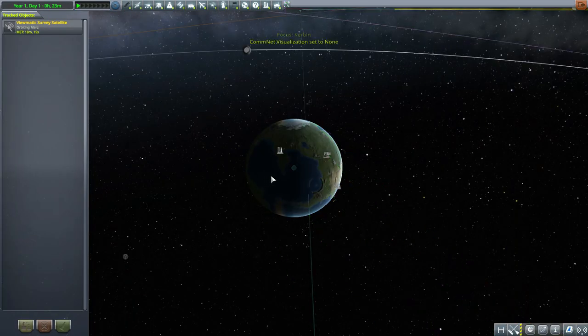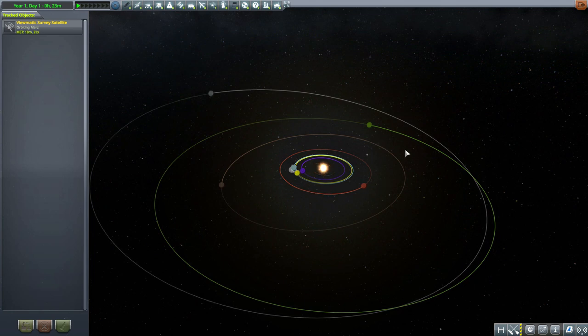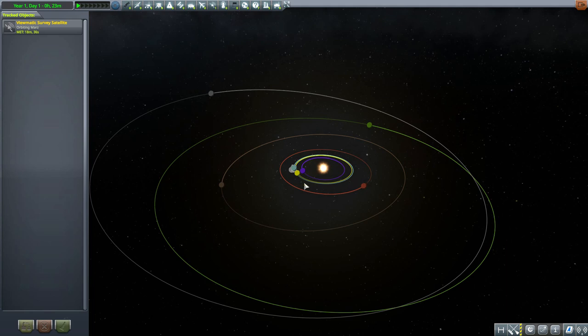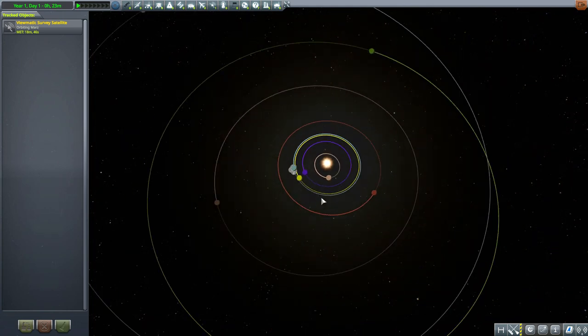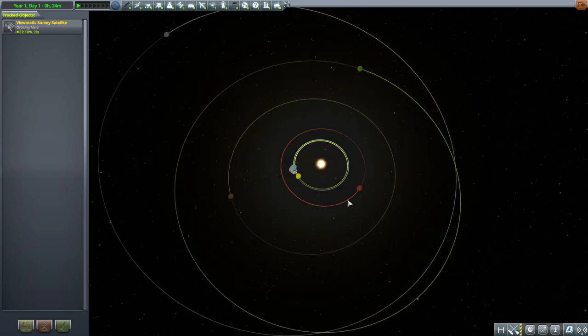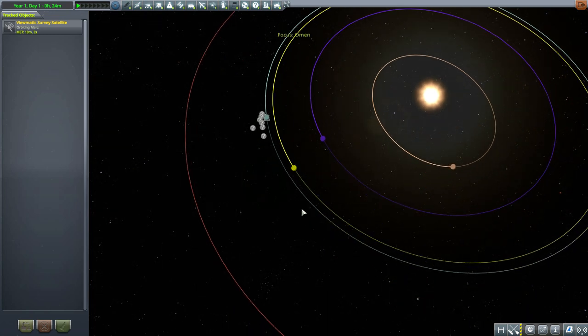While I zoom out to the new extents of our solar system, I do need to mention that this is a planet pack, so you are going to need Copernicus for this to operate, which also means you'll need to be in the previous version 1.9.1 of the game. With it installed, you'll notice a new orbit here in yellow that is very close to our world — almost on a parallel course with our planet — and that is our new planet, Omen.